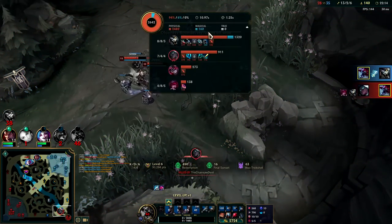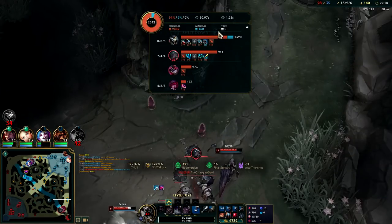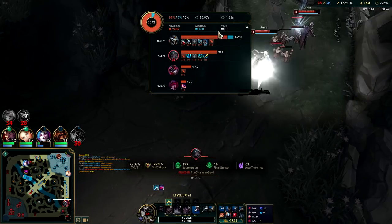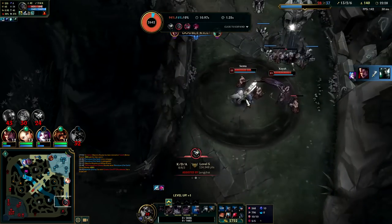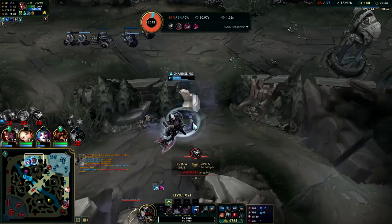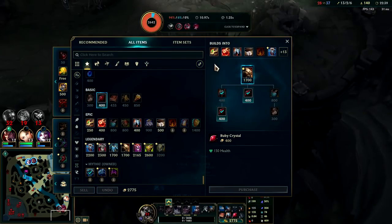I'm going to die. Senna's doing so much damage — Rengar did 1,300 and Senna did 900. That means I was already missing a lot of health when I went for that. Senna hurts. She's so tanky too — she's got 1,800 health. Xayah only has 1,300, Jinx has 1,500, Darius has 2,000. So Senna almost has as much HP as Darius.